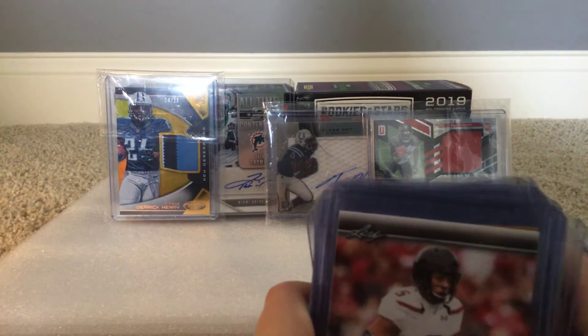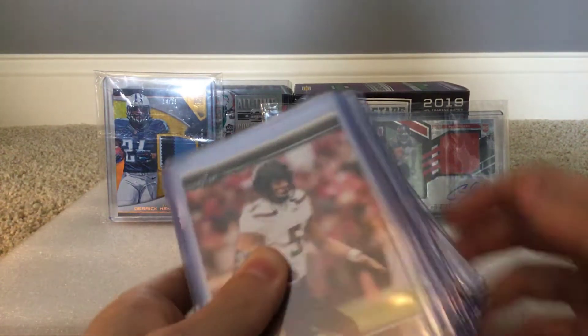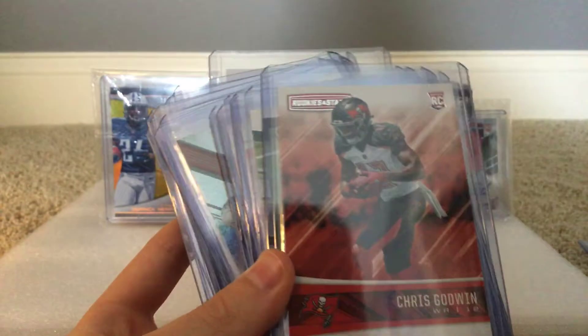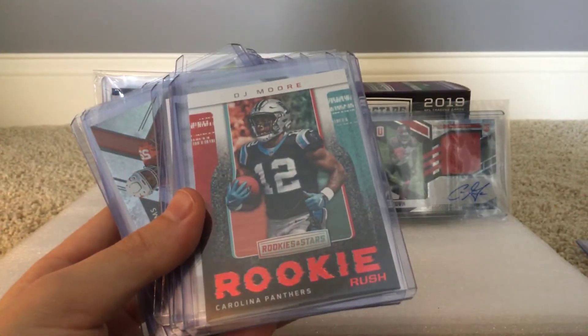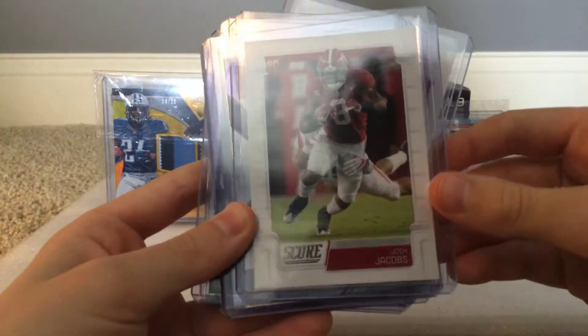I started getting lots of retail in 2017, so I have tons of Score and Donruss with a lot of good rookies — Patrick Mahomes Leaf rookie card gold, Patrick Mahomes rookie card, Chris Godwin rookie, Jamal Adams rookie, TJ Watt rookie, DJ Moore rookie, Saquon Barkley, Michael Thomas. There are a couple autographs in there I'll take out. Josh Jacobs rookie, Saquon again, and a Tom Brady — that's not supposed to be in the rookie section, oops.